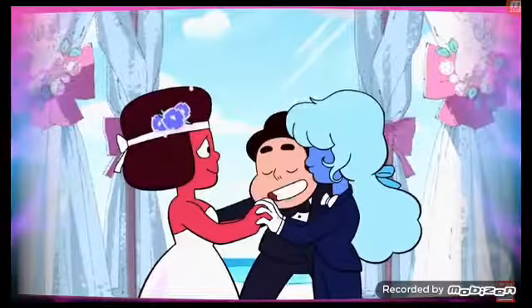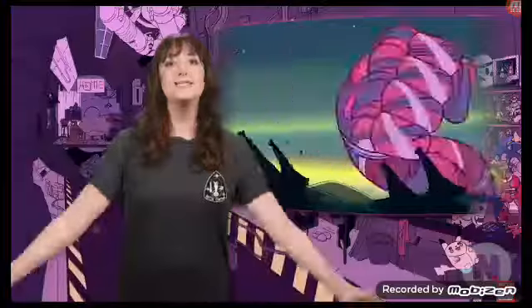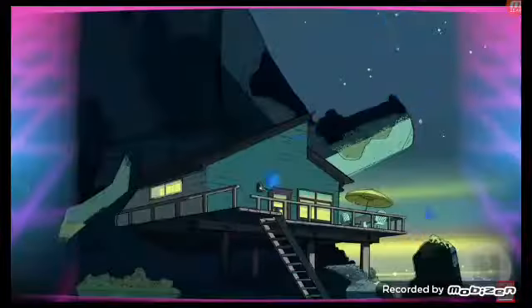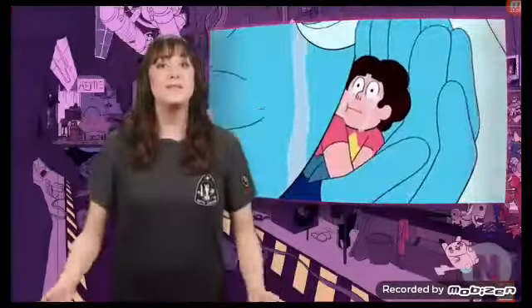Ruby and Sapphire get married. The good times get interrupted, though, when Yellow and Blue Diamond crash the wedding and invade Beach City. The corrupted cluster is unbubbled, but they choose to fight alongside the Crystal Gems rather than Yellow and Blue Diamond. Lapis returns and goes full Wizard of Oz, dropping a house on Blue Diamond. The cluster helps take down both Blue and Yellow before returning to its bubble. Then Yellow emerges and brings out Blue, and Yellow poofs Peridot and Lapis into their gems.